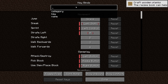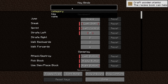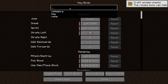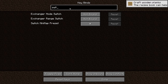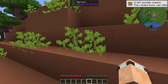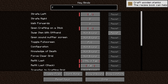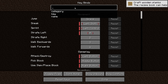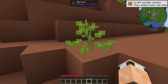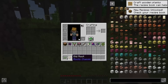I went into keybinds to check — the vein mine feature is called Multi Mine. I'm changing that to F because I always change it to F, and I'm unbinding the Off Hand key since I never use that. It looks like F is working now — it just doesn't work on the sprouts. The little highlight doesn't work on them, but if I come over here you can see it did do the vein mine right there.